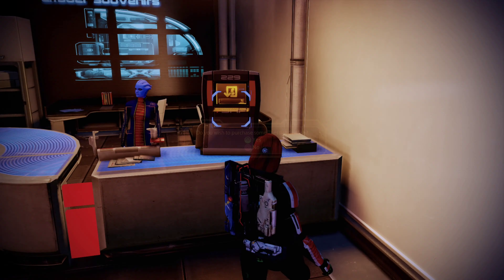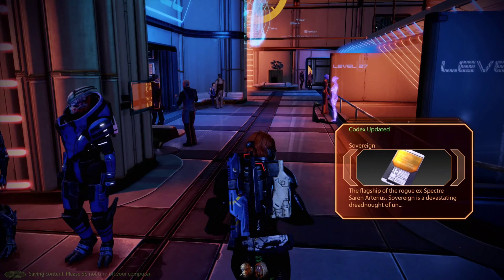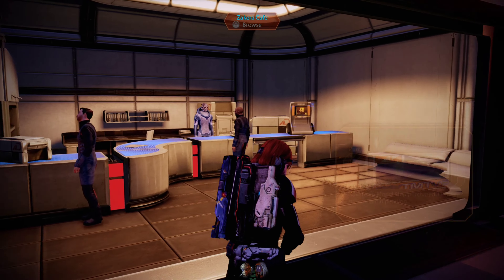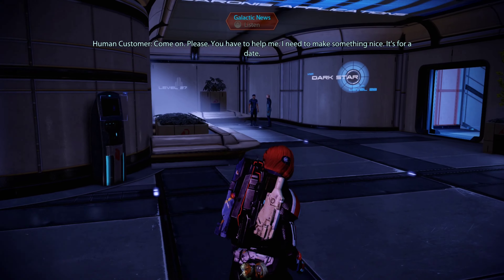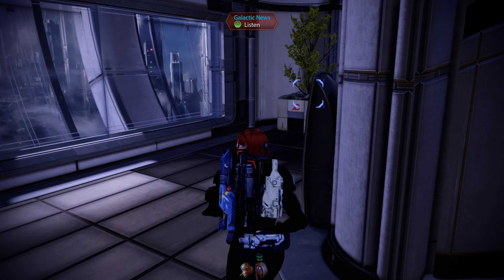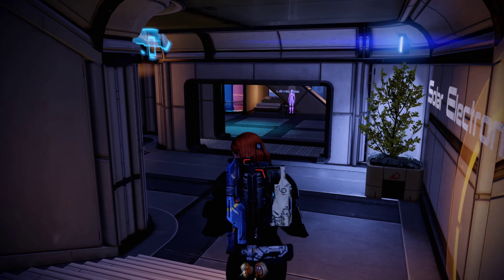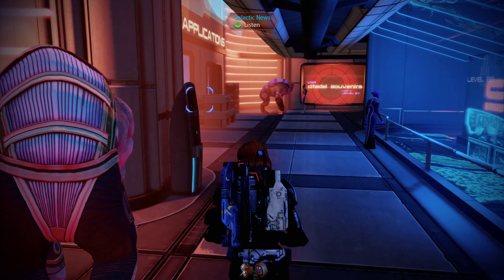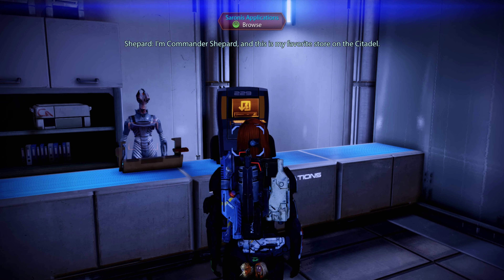I'm trying to find a local forger — he goes by the name of Fade. Yeah, I know him, the alias anyway. He's been a thorn in the network division's side for the last year. He works with the Blue Suns. There's a warehouse in the marketplace — some of Fade's contacts work out of there. Go ask them some questions, gently of course. Why haven't you been able to catch him? He's damn good at avoiding C-Sec. Someone on the inside is feeding him information, or he's got access to our databases and comm channels. You're outside C-Sec — maybe you can nail his ass.